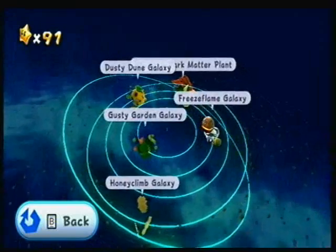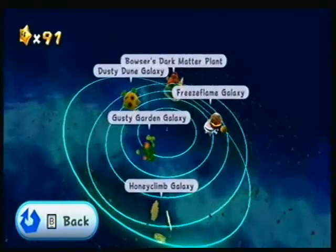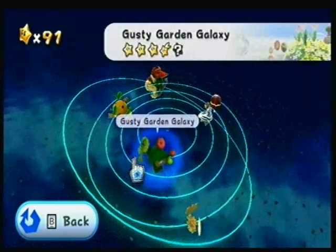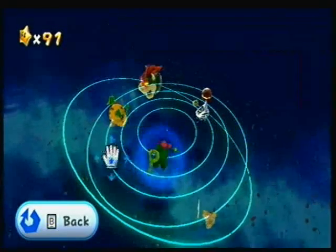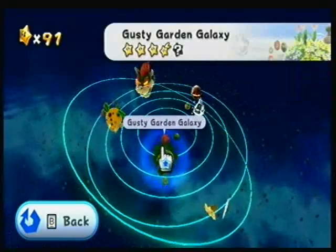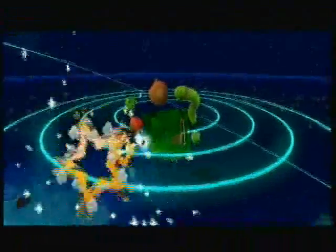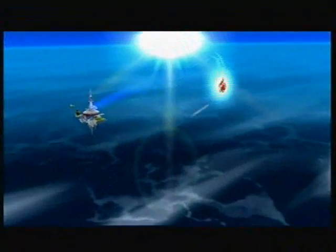Hey there one and all, this is Indium here welcoming you back to another episode of Let's Play Super Mario Galaxy. So in the last episode we did the fast foe comet inside Toytime Galaxy. In this episode we are going to do the secret star in Gusty Gardens because I did do some research on this. I now know what to do and everything. So why don't we just go ahead and do this.